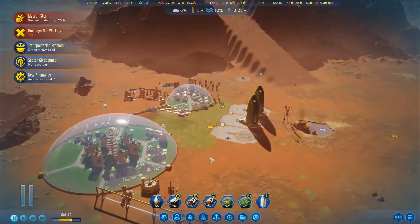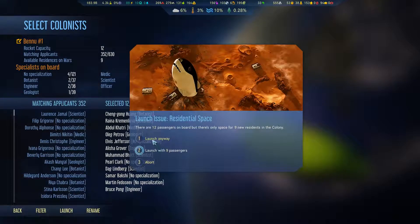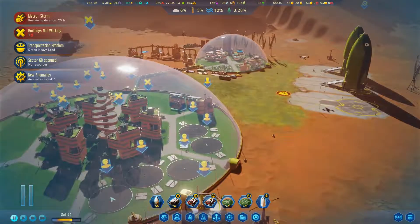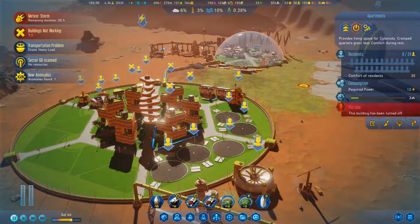We've got plenty of water, we've got oxygen. Let's get passenger rocket number two — launch it anyway. Excellent. We've got those two rockets rolling. Now let's go turn everything on over here.